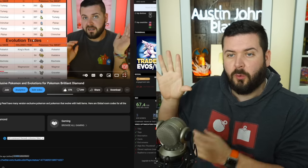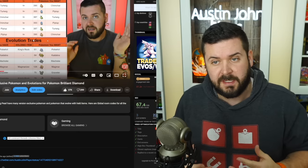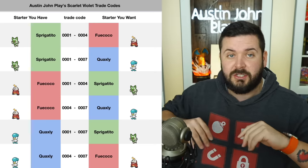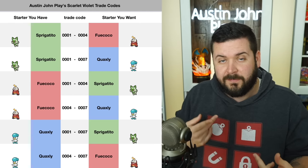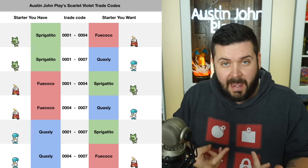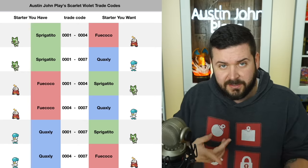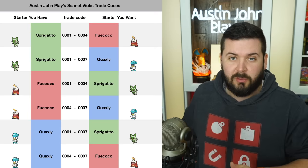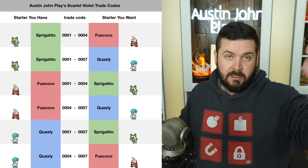For those of you subscribed during Brilliant Diamond and Shining Pearl, me and my buddy Philly Beats worked on a chart for trading Pokemon between different versions, and I decided to keep that tradition alive for Pokemon Scarlet and Violet. I'm also going to put flat images on my Twitter at Austin John Plays — you don't need a Twitter account to view them. Screenshot and share them to your friends' Discords, whatever you want. The more these codes spread, the more effective the system is going to be, including in other languages.